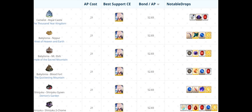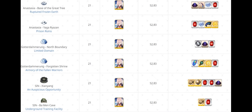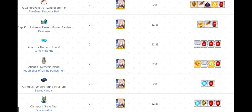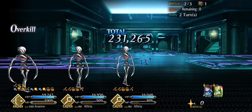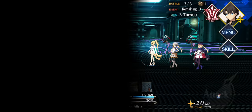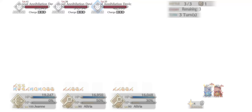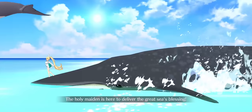As for the actual farming places, here's a list of the best places bond-per-AP wise. You should use as many bond-increasing CEs as possible. And always — I mean always — use your friend's support with Chaldea Tea Time, since it gives 15% extra bond. Together with Tea Time, you should use your own Lunch Time for 10% and Heroic Portrait for 50 extra bond. You can go over 30% extra bond using this comp.